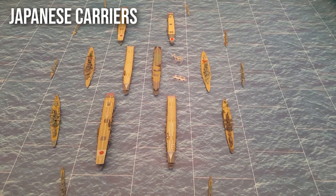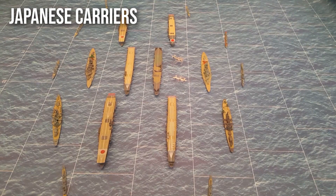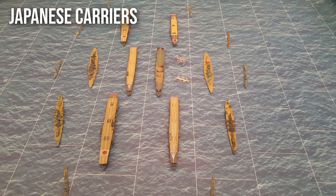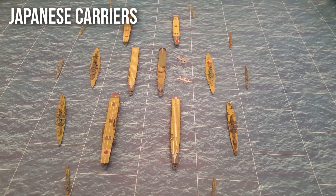By grouping all carriers together, you could also concentrate fighter squadrons to protect a smaller area. By the end of the war, the United States had adopted a similar strategy. With enough carriers available, the U.S. grouped two heavy and two light carriers into a strike force heavily escorted by fast battleships, cruisers, and destroyers, then combined two to four of those carrier strike groups into a single fleet to mass-strike enemy targets. By that point in the war, Japan didn't have significant forces to counter.